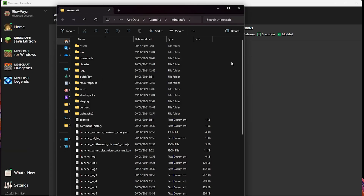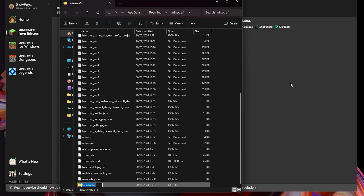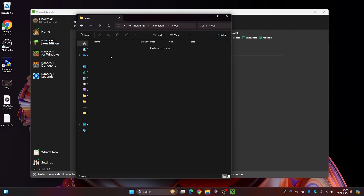Look for the mods folder inside your .minecraft directory. As you can see, I don't have a mods folder, but it's super easy to make one. Simply right-click in the file explorer, click New, then Folder, and name it "mods". Press Enter and the folder is created. Now open up this mods folder.